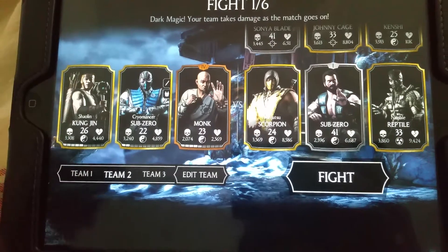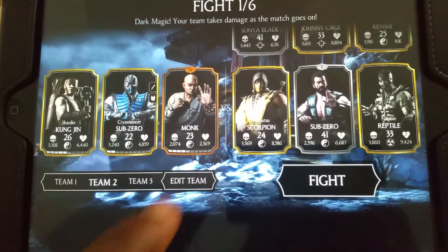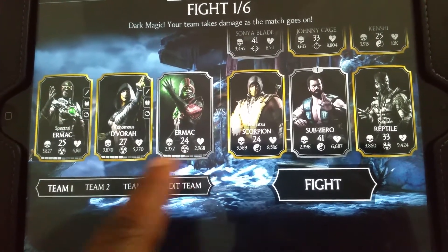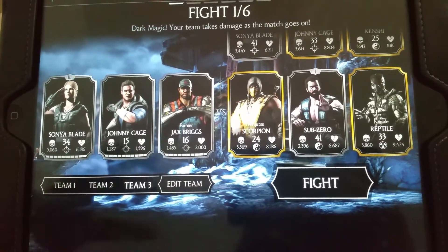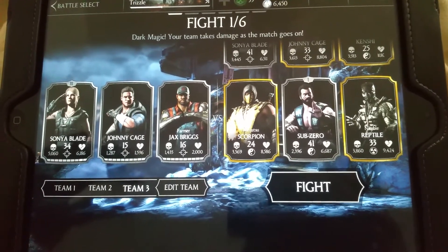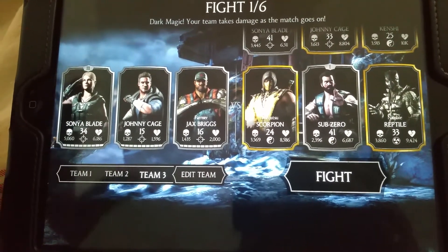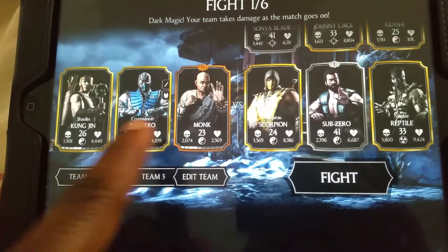Just try and work on ranking up your characters. Focus on characters that work well together with their passives — martial art characters, outworld characters, and spec ops characters. Use your characters well in order to get your battles done very quickly and very easily, otherwise it's going to keep juggling. Mix up your characters with the cards.